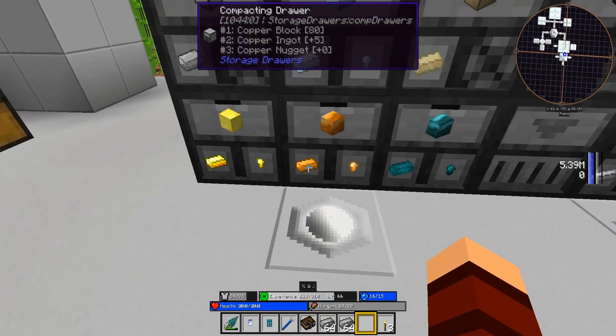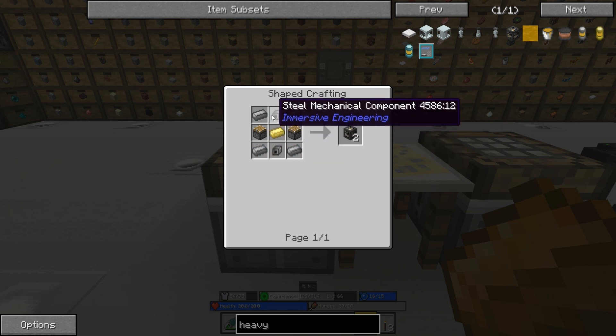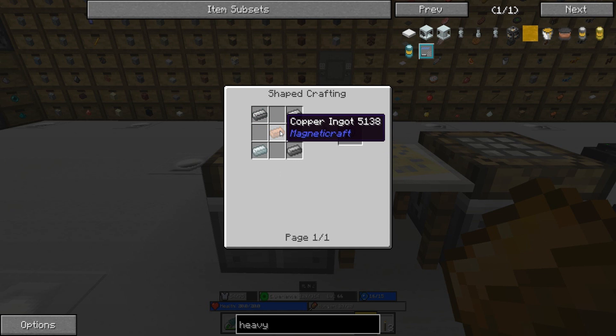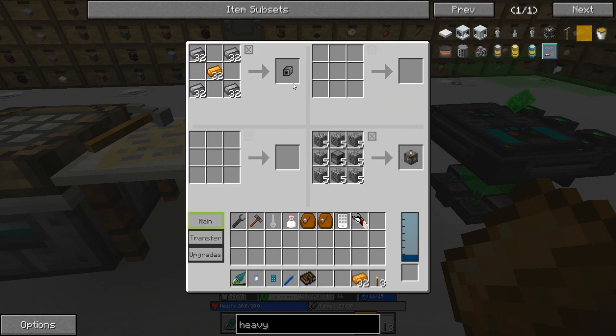Let's grab ourselves some copper, which we should have plenty of. For the heavy engineering blocks, it makes two at a time and we need 28 of them, so copper and steel. Let's see how many we can get - we get 32, and we actually need 28, so let's grab those.